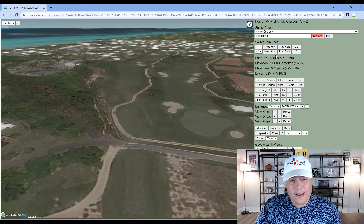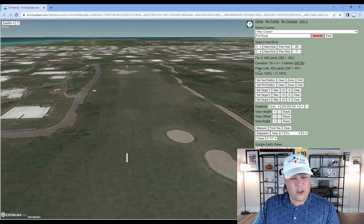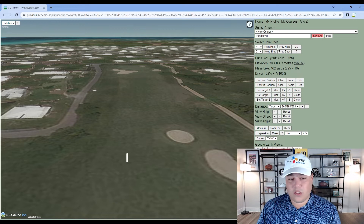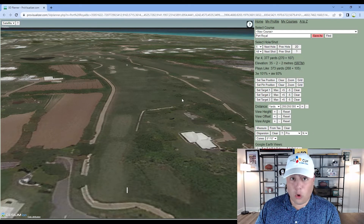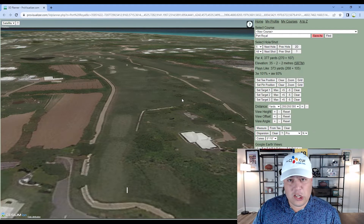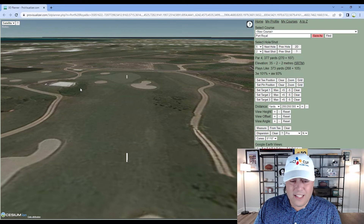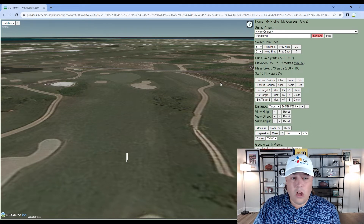Hole four is 460 yards, a slight dogleg left to right — on the difficult end of the spectrum, one of the harder holes on property. Hit the fairway and a three-wood can get the job done; with driver you can take the bunkers out of play. But if the wind is coming in off the water into a prevailing headwind, a 460-yard hole can play closer to 500 yards. You can see most of the course is exposed to the wind, with only a few wooded patches providing cover.